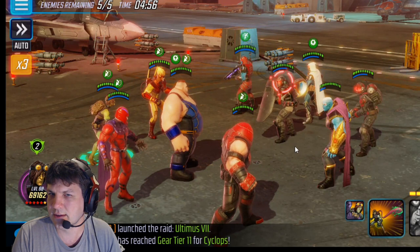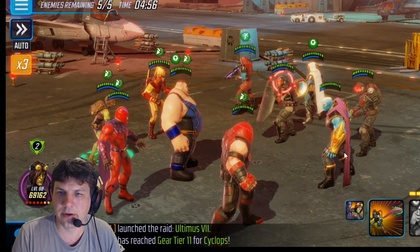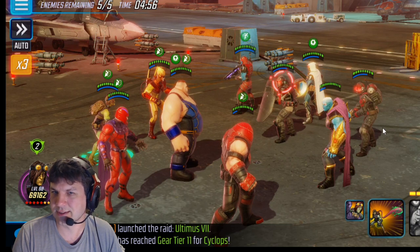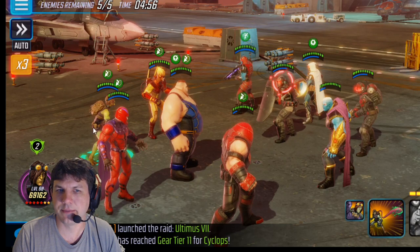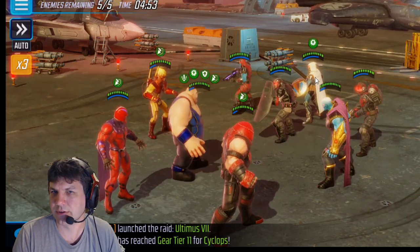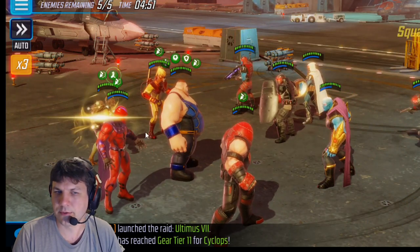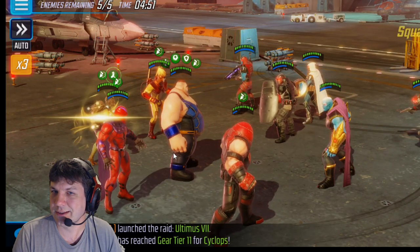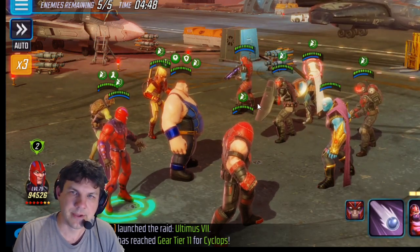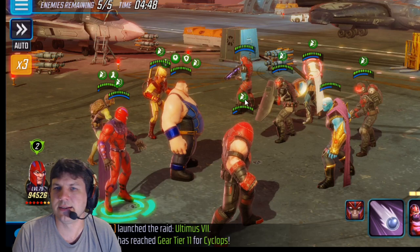Right off the bat, I would recommend splitting up Task and Korath quite a bit, putting them on the ends if you can. The reason is they both start with buffs and they're the only ones that start with buffs. Putting them side by side means I can use the Toad ult on the corner and strip both those buffs before they get a turn. I'd recommend if you're going to use this configuration, split them up.